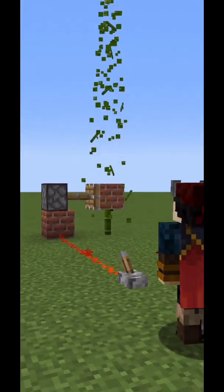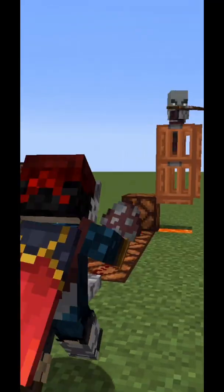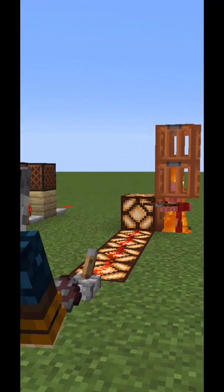You can open doors, push blocks, and automate farms. You can play music, and you can turn on lights and activate traps.